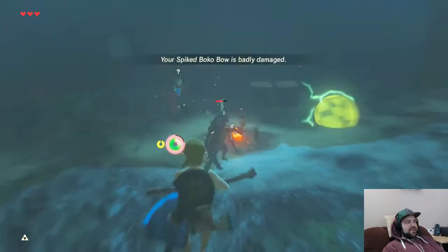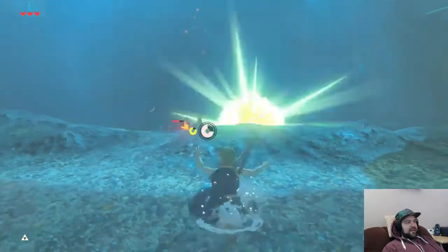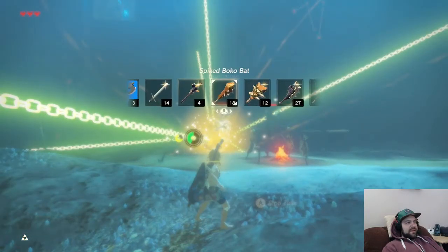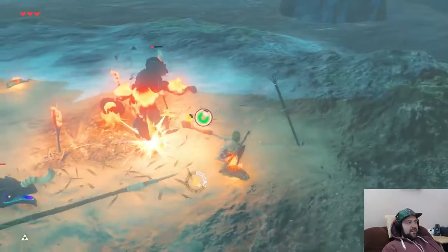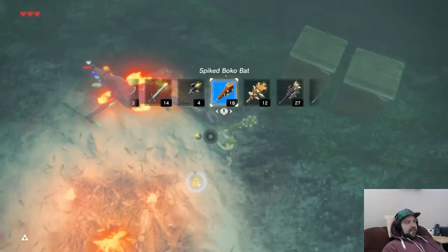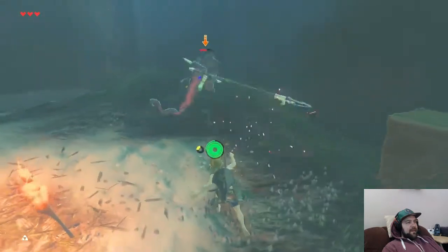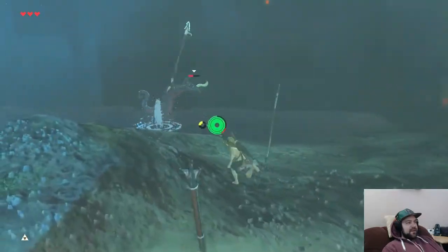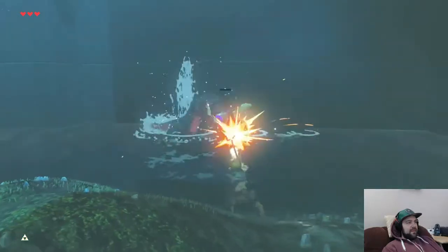Just get a bunch of shots in on this guy, and then one in on this guy. Pull out stasis — stasis that guy so he can't attack right away. Then just try to spin to win this guy before the other guy gets in there. Now I'm going to spear him with my strong spear. I'm just going to try and keep him up against the wall so he doesn't go too far away — just trap him.